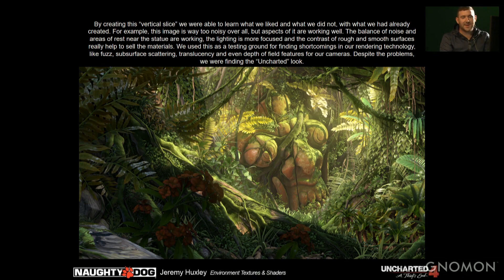By creating this vertical slice, we were able to learn what we liked and what we didn't. For example, this image is way too noisy overall, but aspects of it are working — the balance of noise and areas of rest near the statue, the more focused light, and the contrast of rough and smooth surfaces really helped sell the materials. We used this as a testing ground for technology like fuzz, subsurface scattering, translucency, and depth of field. Despite the problems, we were starting to find the Uncharted style.